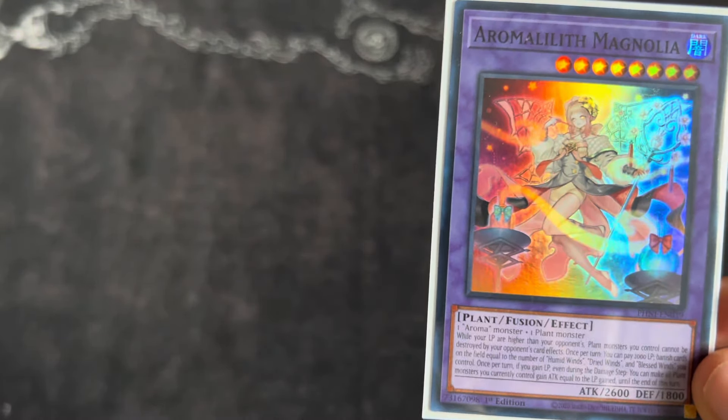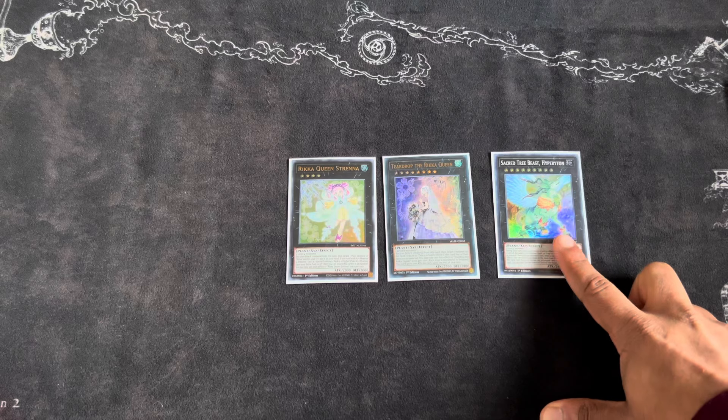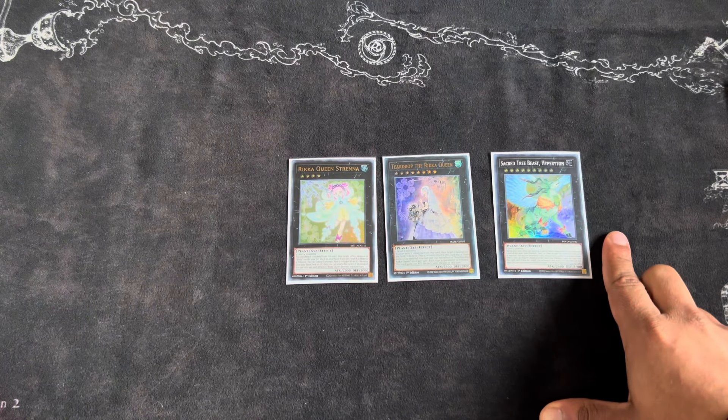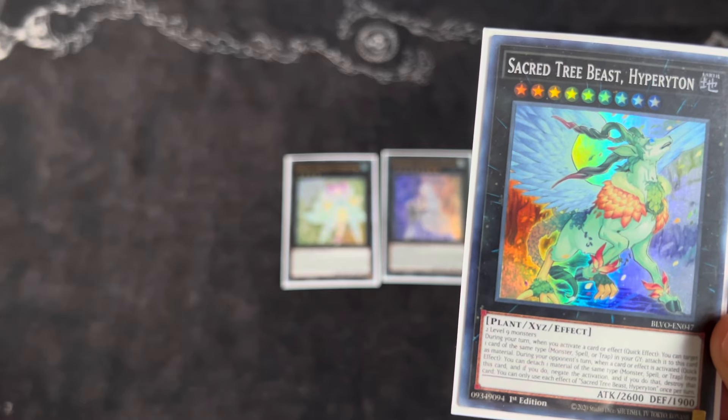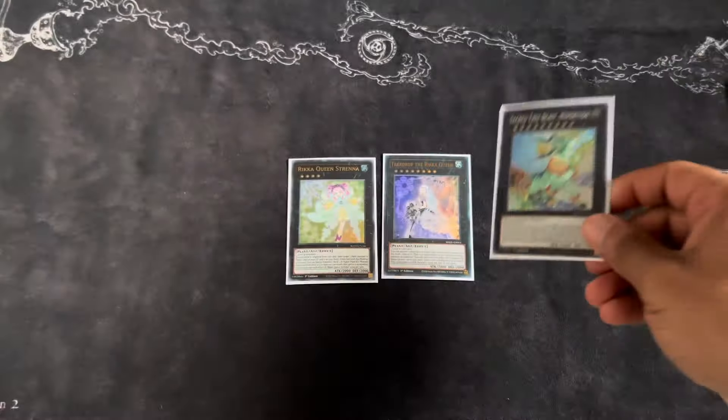For XYZs we have Strena, Rika Queen, and Hyperion. Strena is good for adding back resources from the graveyard with a quick effect. It would be an omni-negate if you have a trap, spell, and monster under it, but getting all three consistently is difficult. It's a pseudo omni-negate but not entirely reliable in this deck. I still want a proper omni-negate for Evenly Matched and Infinite Impermanence — those are your extra deck cards.